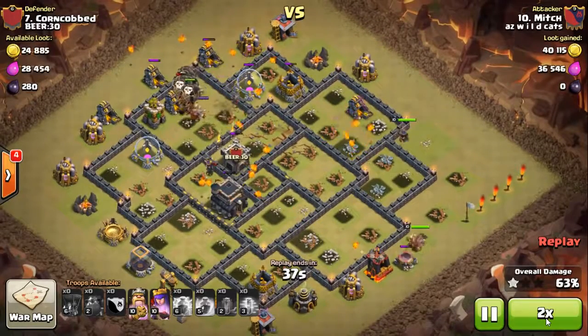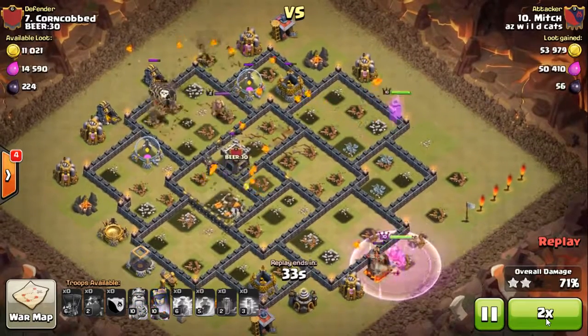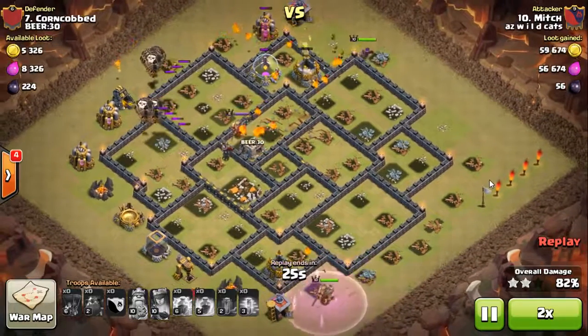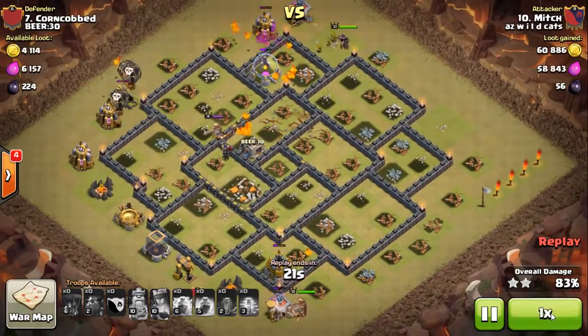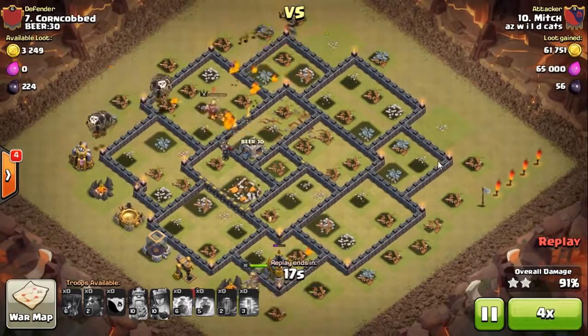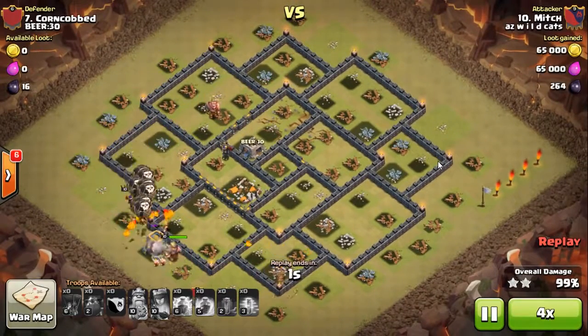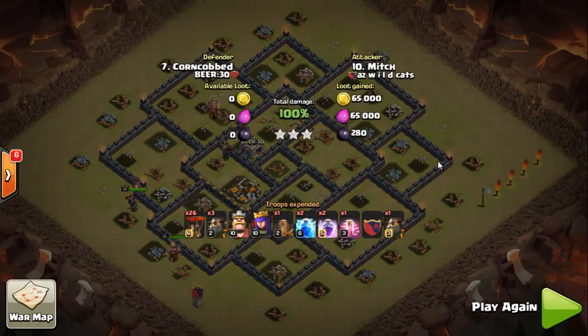That's it — queen's down, air defenses are down. He throws in his heroes simply to clean up. Thankfully there was a trap that blew up his last hound, which gives him a few more cleanup troops. And that's it — everything cleans up and moves around. Easy as that, look at all those troops alive.